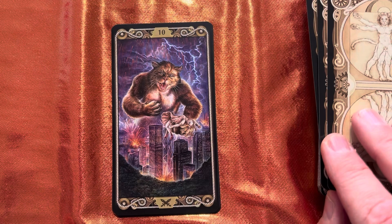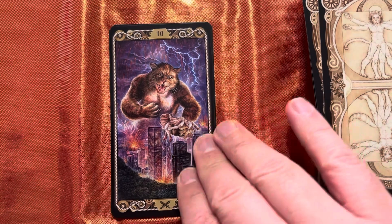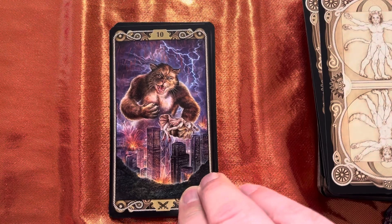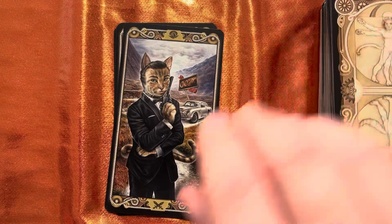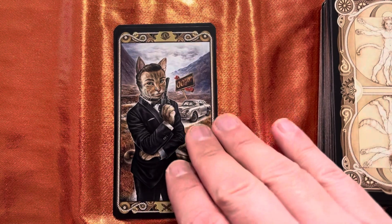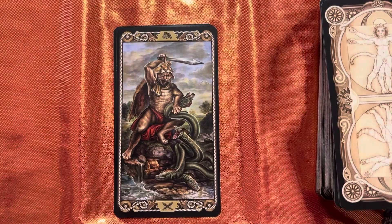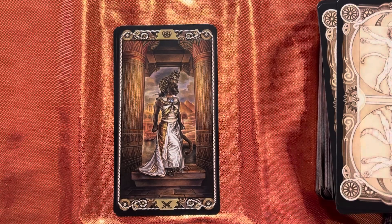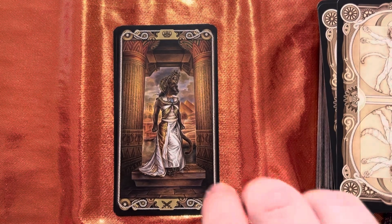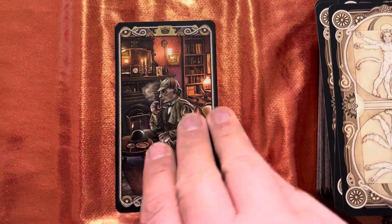I think we all know Cat Kong — with Fay Ray there in the palm of his paw. Brilliant. And then we have Cat-mez Bond — 007 — 'The name is Bond, Cat Bond.' Her-Cat-leaves for our Knight. Cat-catapatra — Cleopatra — that just rolled off the tongue. And we finish with Cat-lock Homes — Sherlock Holmes. Brilliant, absolutely brilliant.